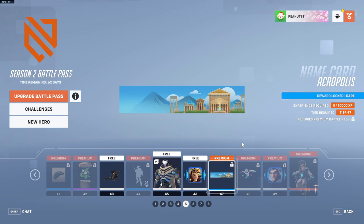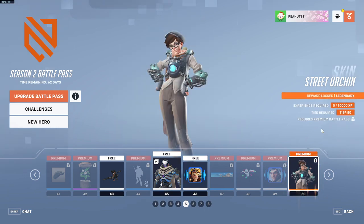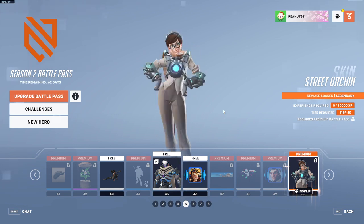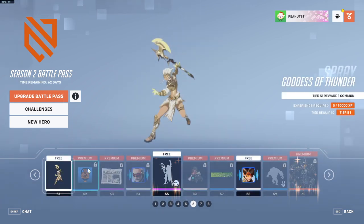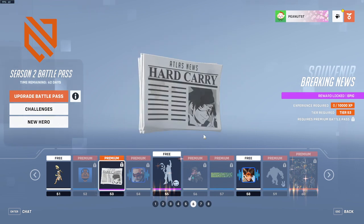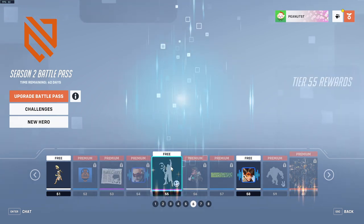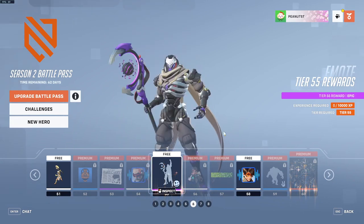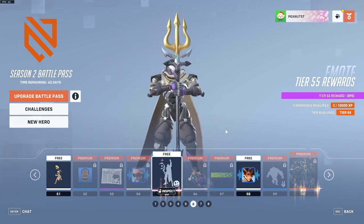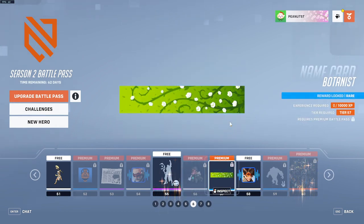Voice line, name card background, spray for the Echo skin, voice line. And then a skin for Tracer, even though she got one not that long ago — but I guess they're just giving everyone a bunch of different skins. A spray, an icon, breaking news — this is a souvenir for Tracer, I guess. A voice line, then an emote. A spray — the background's kind of cool. I think that looks like it's for the Anna thing, because it has the vines and white flowers.